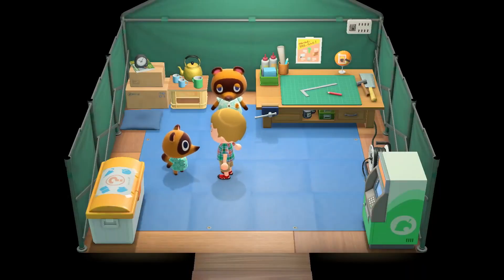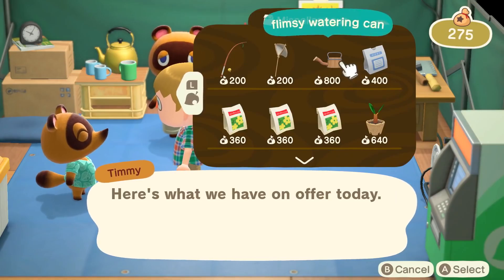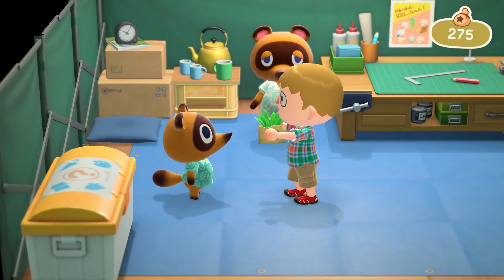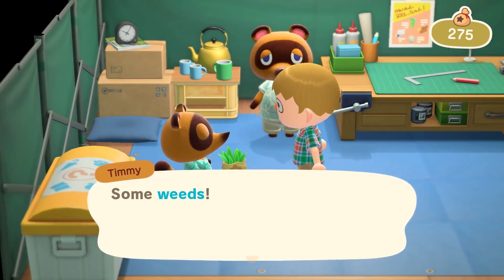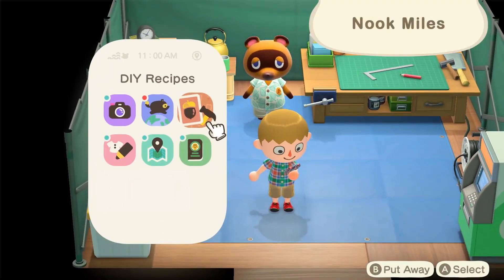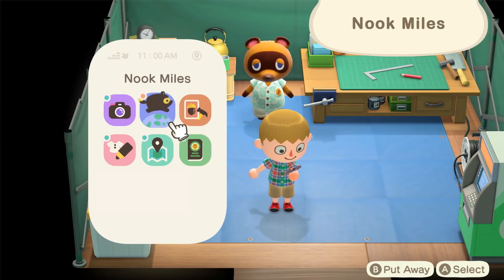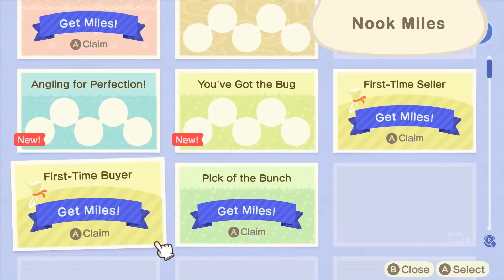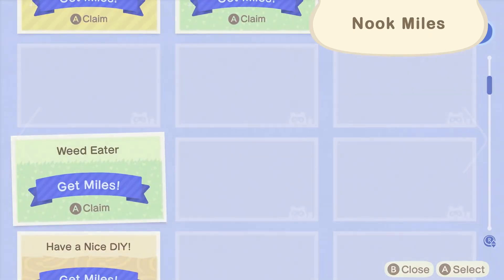Let's head back to Resident Services. Here we sell tools and furniture. We also buy your unwanted items, including any weeds you remove, as part of our island clean-up plan. In addition to the usual in-game currency, bells, you can also earn Nook Miles through the Nook Mileage program. You can exchange your miles for special items and recipes.